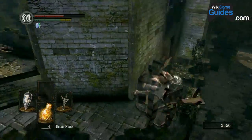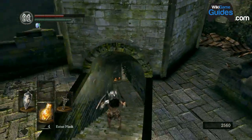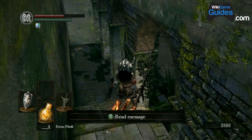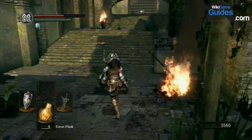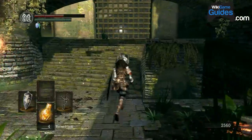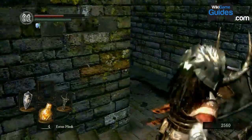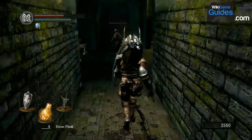I should probably make a video explaining how encumbrance works in this game — it's different from Oblivion. So when you put points into Endurance, you increase your maximum equipment load.